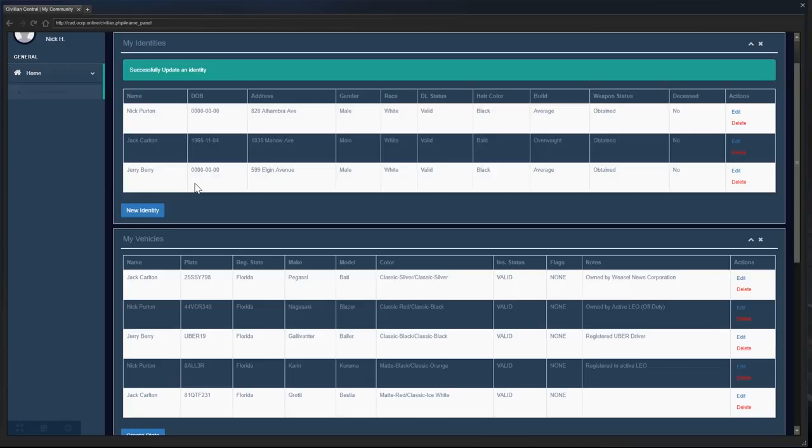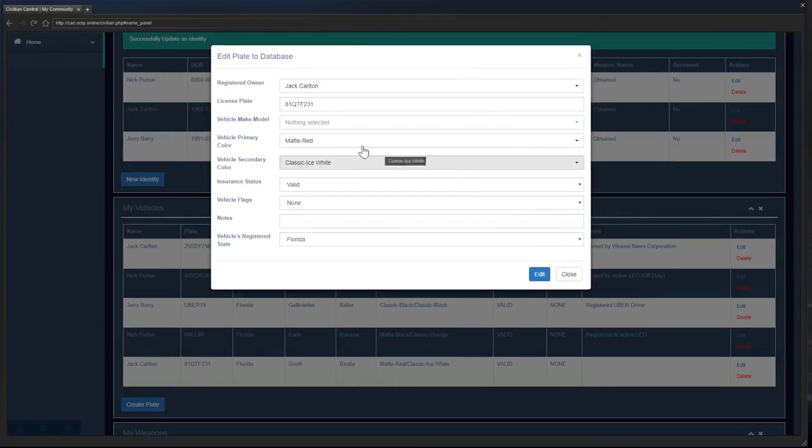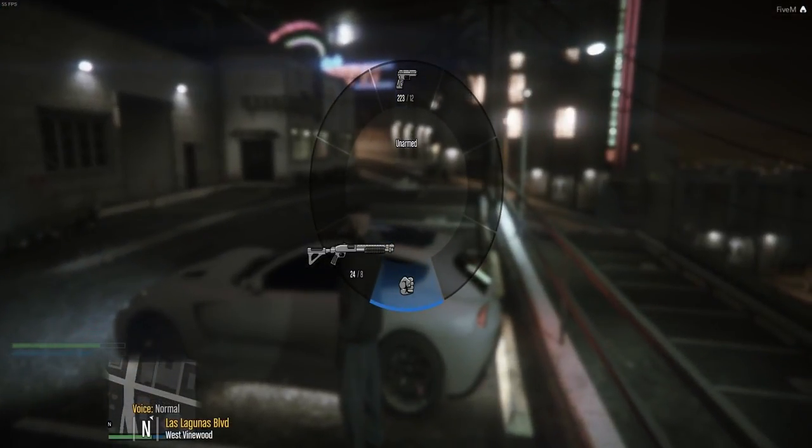My character right now is Jerry Berry, so we have stolen this car. His date of birth — we look about 30, so I'm going to go 1991, maybe 03/09. The car is registered to Jack Carlton, who we are not playing, and the notes on this vehicle say: stolen from recorded owner at Los Santos Airport on the 11th of the 5th 2018, which is today for me. Firearm reported to be involved, owner beaten into a coma. Jerry Berry has a pistol — I'm going to delete the assault rifle, he really doesn't need one.